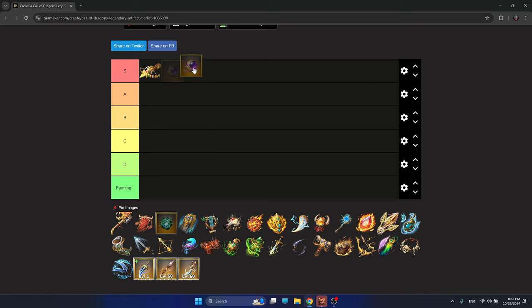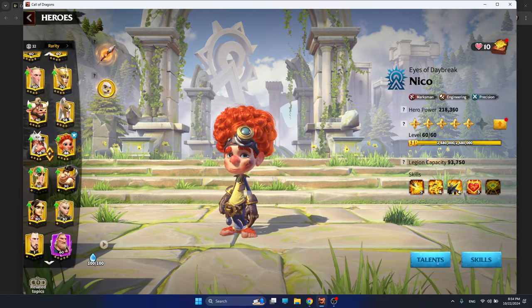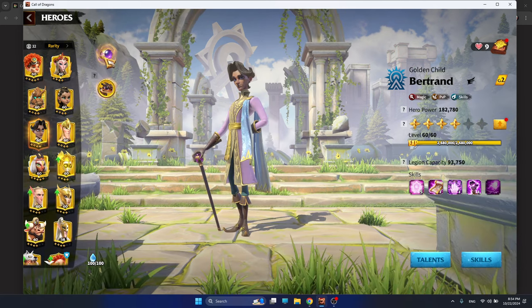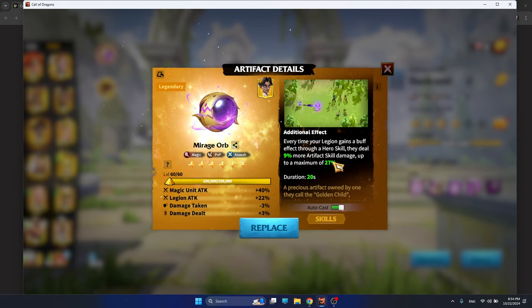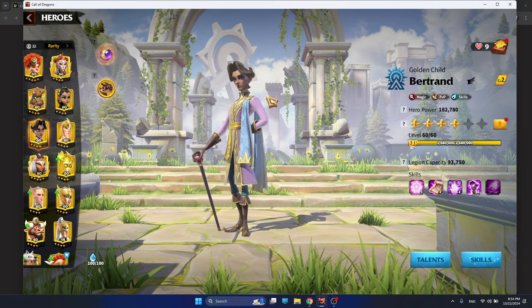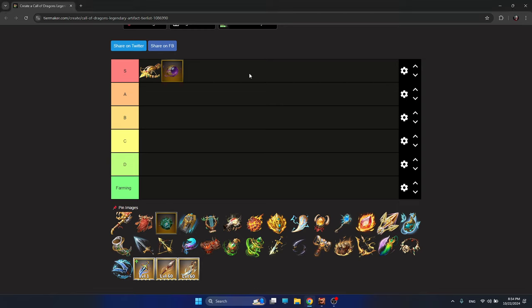The Myrage Orb should be the best artifact for mages. The additional effect is a skill damage factor increase when you are dealing a debuff to an enemy — that's pretty good. Especially for the Bertrand and Doha hero pair, you are going to have an additional 27% maximum skill damage factor, which is pretty huge. You are going to deal an amazing amount of damage to your enemies.